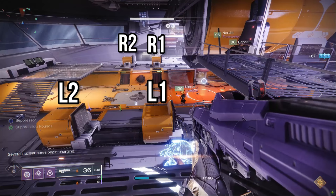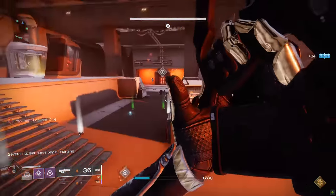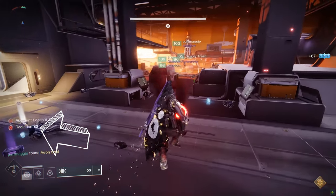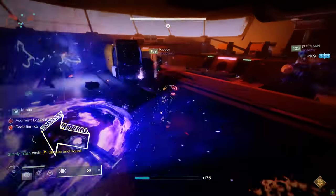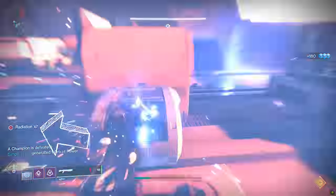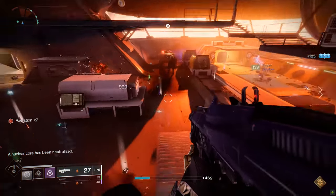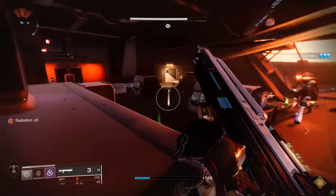For bin callouts, my team uses L1, L2, R1, R2 — like controller paddles — with L2 and R2 being closest to Taniks and the windows at the front of the room. Bomb carriers: you have a debuff called Radiation in the bottom left — if it reaches 10, you die. If the Suppressor is moving slowly and hasn't stunned Taniks yet, anyone not doing anything can walk up to a bomb carrier and take the bomb right out of their hands, giving the carrier some relief.